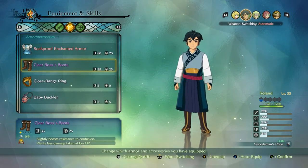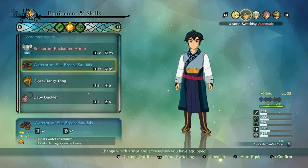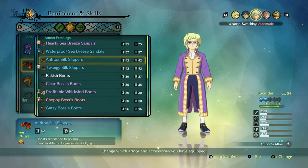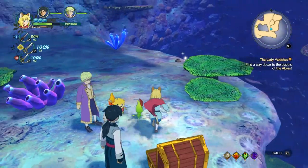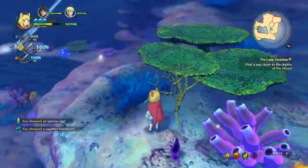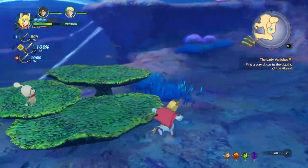Should we go for these? Clear Boss's Boots - they're a bit outdated now so take these. And even Leander can get some new shoes - take them Twangy Silk Slippers off and put on the Anti-Tox Silk Slippers. I hate how this game is just full of tongue twisters. I need to enunciate more - I need to do some vocal warm-ups before I start playing, before I start learning about tangy twisting sandal flip-flop sacks.